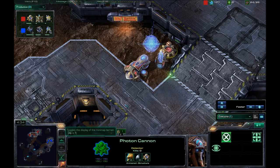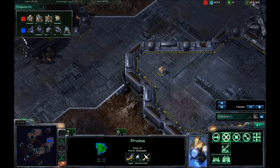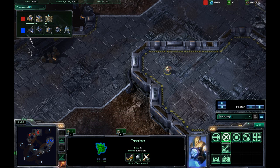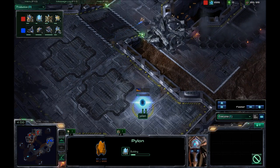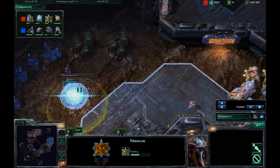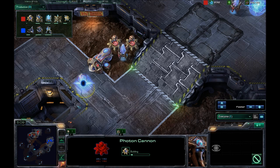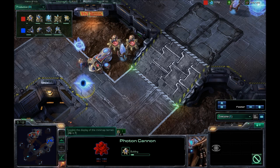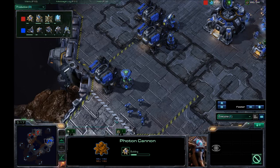Let's be honest — they need to be in front of the pylon that's powering them. This probe is still just hanging out. I assume that he's going to be getting a proxy pylon here eventually, possibly with a photon cannon, so that whenever I try to move out, he gets some free pot shots off on me. And look at this — he's going for a pylon here. Photon cannon going down, and there we go. This is the best placed photon cannon so far.